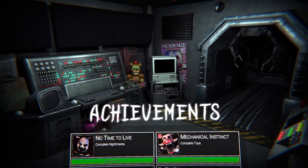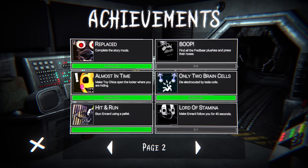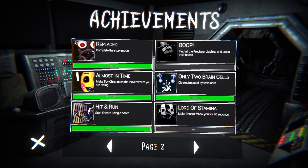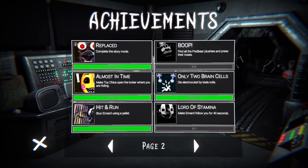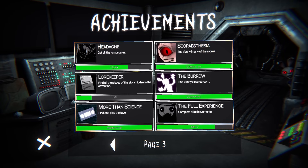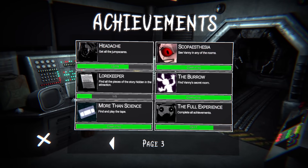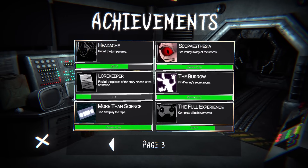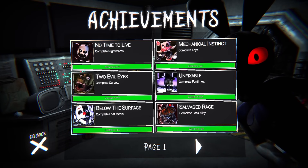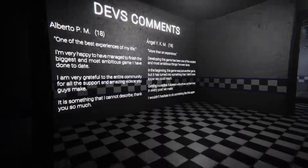So what else do we got in here? Achievements — complete Nightmares, Toys, Fun Times, Cursed, Lost Media, Back Alley. Oh, there's one we didn't do: complete the story mode. Made Toy Chica open the locker where you are hiding, stun Ennard using a pallet, 'Only Two Brain Cells' — die — 'Electrocuted by Tesla Coils.' Oh look, there's Vanny in the background. 'Lord of Stamina' — make Ennard follow you for 40 seconds. 'Headache' — get all the jump scares. We didn't even get them all! 'Lore Keeper' — find all the story pieces hidden in the attraction. 'More Than Science' — find and play the tape. See Vanny in any of the rooms. 'The Burrow' — find Vanny's secret room. And then complete all achievements is the last one.